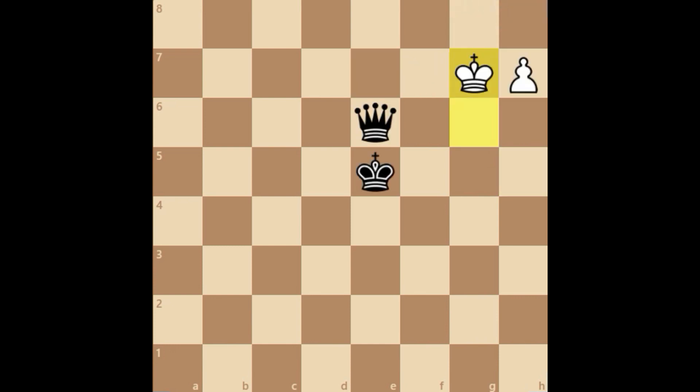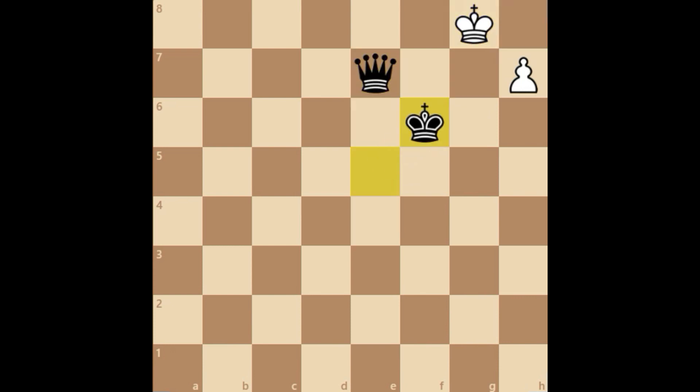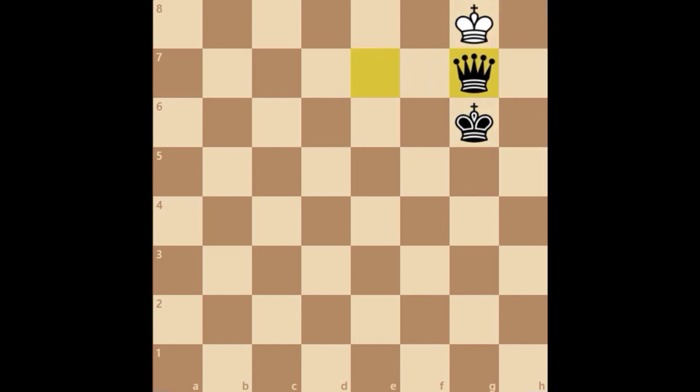Going back to this position, there is another way the author recommends as well — these are two ways you need to know. Instead of queen e7 check, there's also queen f6 check. After king g8, simply give check and then bring the king forward — it's the same technique. And after white queens, you simply use the same technique and then it's a win.